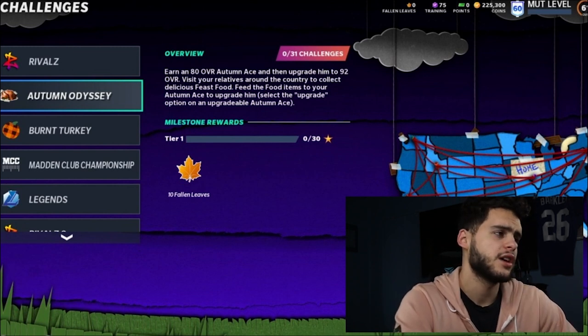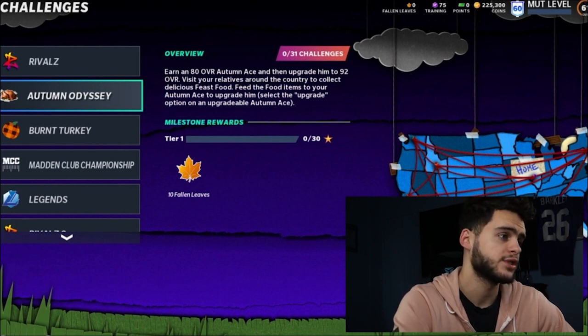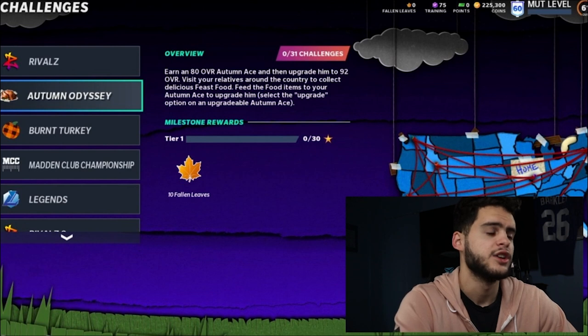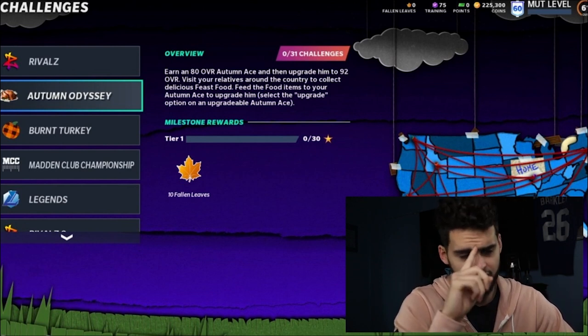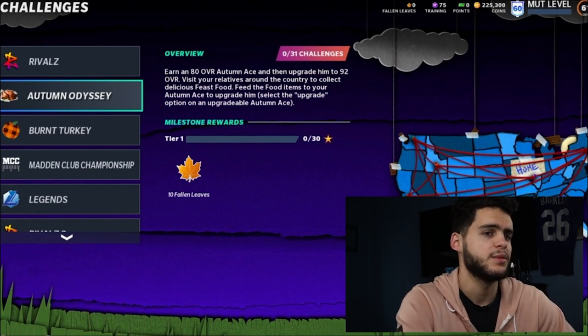Moving on, you need to get these solos done. Hopefully you're already working on the Autumn Odyssey solos — you earn an 80 overall, upgrade them to a 90 overall, visit your relatives around the country to collect food items, feed the food items to your Autumn Ace to upgrade him, and select the upgrade option on an upgradeable Autumn Ace. Once you get your free 92, it doesn't really matter who you take — I'd probably take Pat Pete since he's the best one.